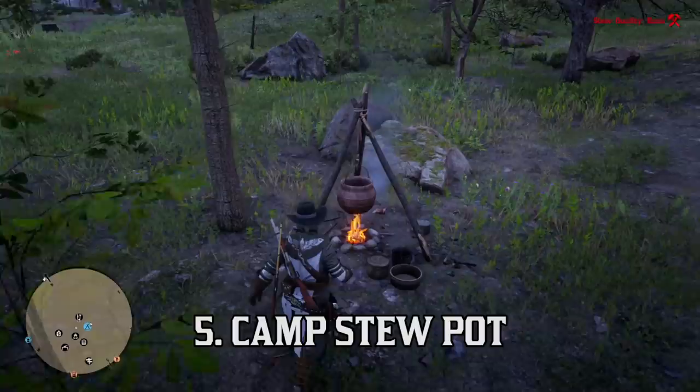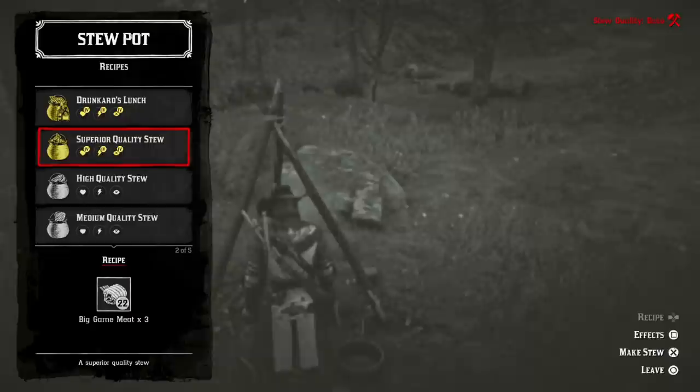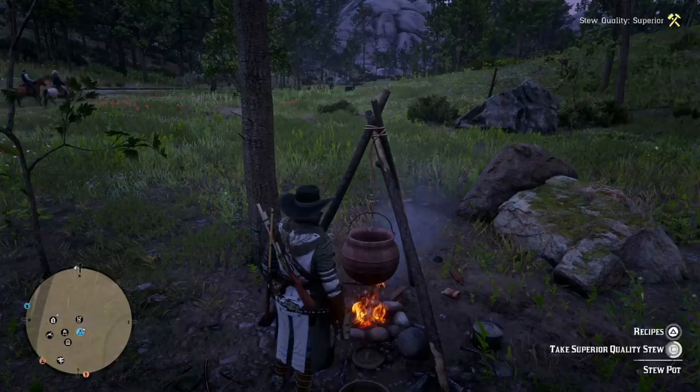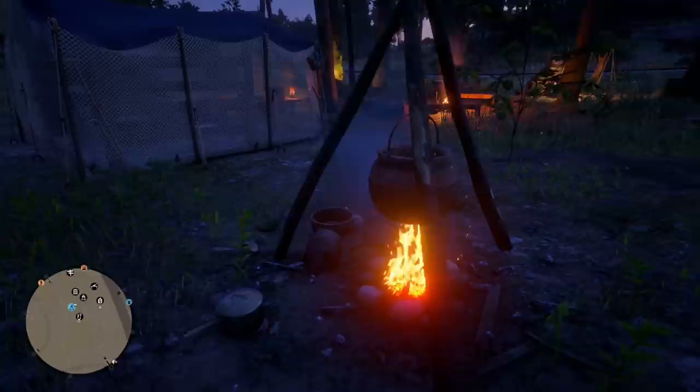Number five is the Camp Stew Pot. This is very important so you can keep your cores gold, helping your tonics last longer in gunfights and out in the open world. I always eat superior stew when I start up the game — it only requires three big game meat, keeps my cores gold for one in-game day, and lasts in the stew pot for three in-game days. Special stews keep your cores gold for three days and last five, but they require collectibles. I'll just kill an alligator, skin it, and make superior stew with that.